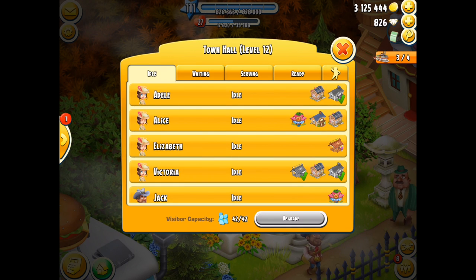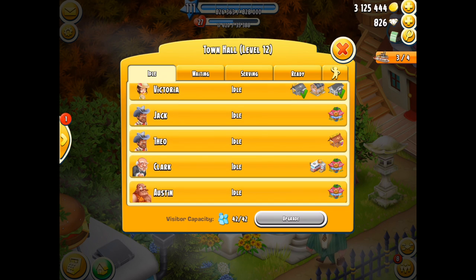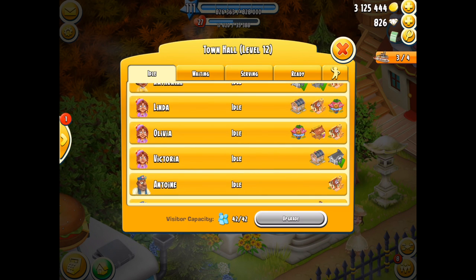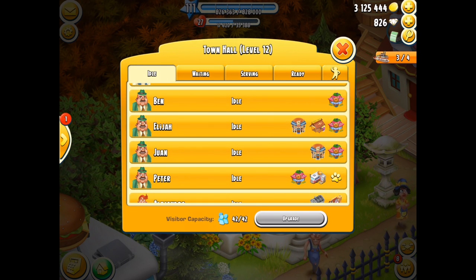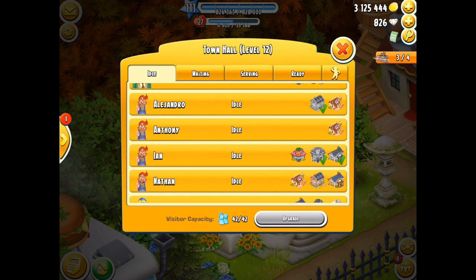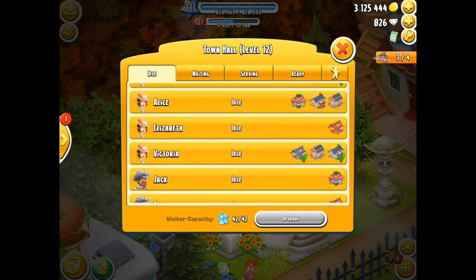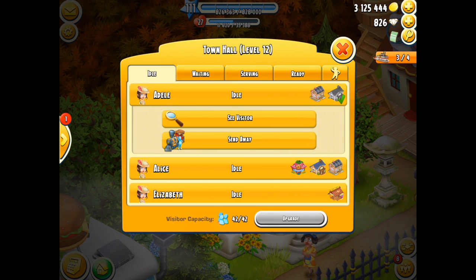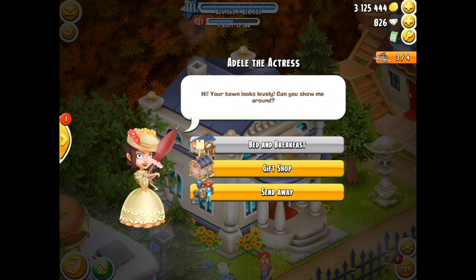The visitors are in name order — you'll see Adele, Alice, Elizabeth, and Victoria in alphabetical order by character category. If you're doing a Derby task this makes it so much easier, because all the visitors are grouped together. You can just click on a specific visitor and send them to the building without hunting through your list. Previously we used to have it focused on the number of buildings, but I like this visitor-focused change, now that I've gotten used to it.